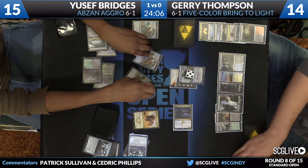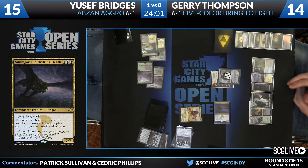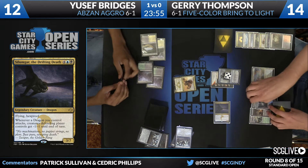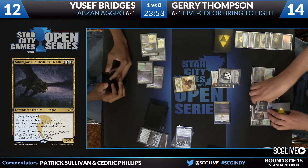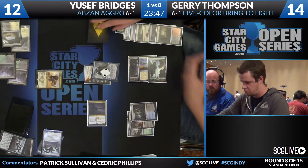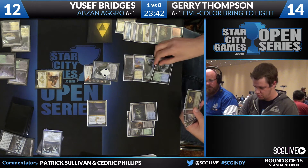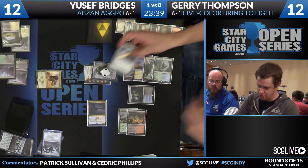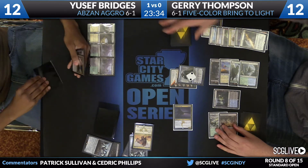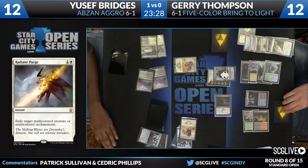Trigger — kill all those 1/1s, leave you with a Siege Rhino. Jace is going down. Abzan Charm's all around, but Jerry wants cards. He doesn't have any interest in killing the Rhino — a really bad sign for Bridges. He does have Radiant Purge, so that'll take care of it just fine. Lumbering Falls is a land there for Thompson. Siege Rhino with a draw and Siege Rhino with a battlefield.